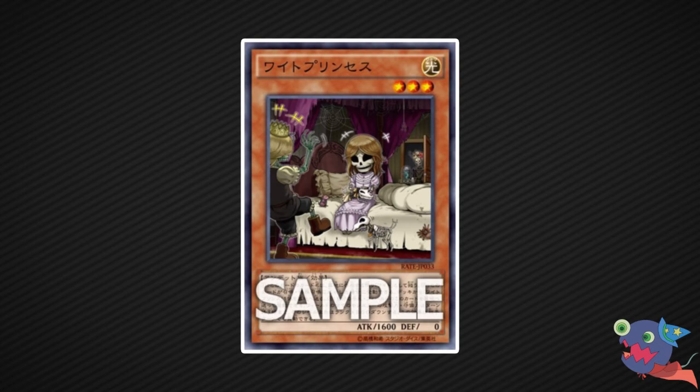Because all the Skull Servants are really low level — level 1, 2, or 3 — they lose very little. But a level 8 monster loses 2400 attack, leaving something like Blue-Eyes White Dragon with only about 600 attack. If you're playing a low-level deck — sort of like Spirals — it could see play as a side card against decks that use high-level monsters, though obviously it doesn't work against XYZ monsters, which is a huge downside.